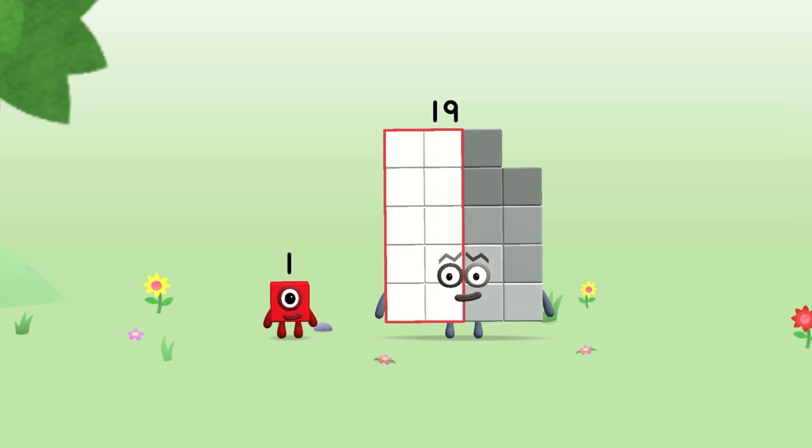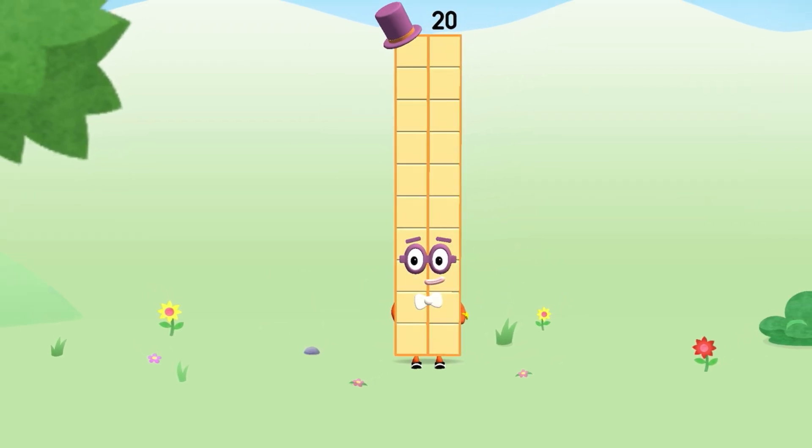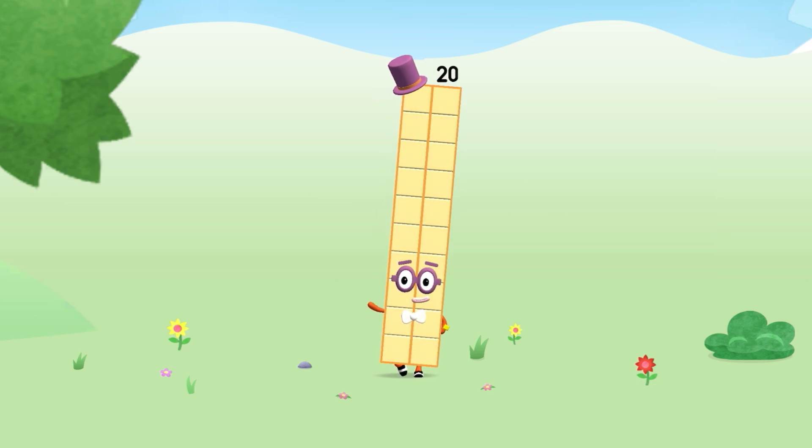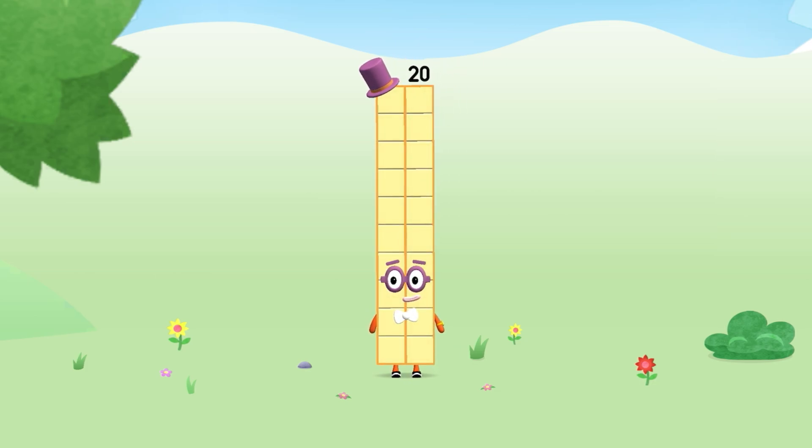Can you add one to nineteen and make number block twenty? Drag number block one onto number block. Spot on. This is number block twenty. This number block is made up of twenty blocks. Are you ready for the big dance number? That's me!